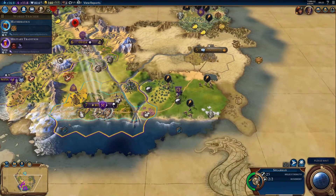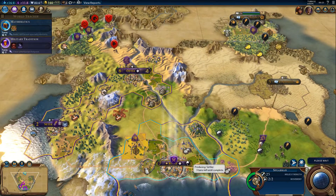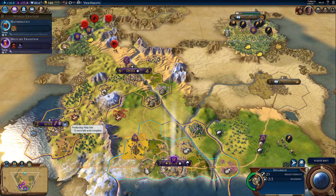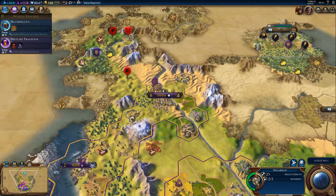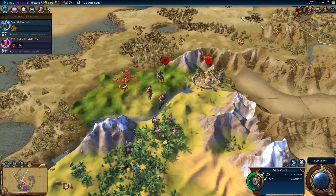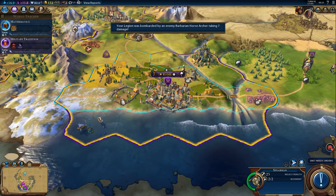The trade route is still ongoing as you can see. I'm building a new settler down here in my capital, Rome. In Setia, I'm building a holy site at the moment. The barbarians are still trying to take down my legionnaires, which are nicely positioned in the forest over there.